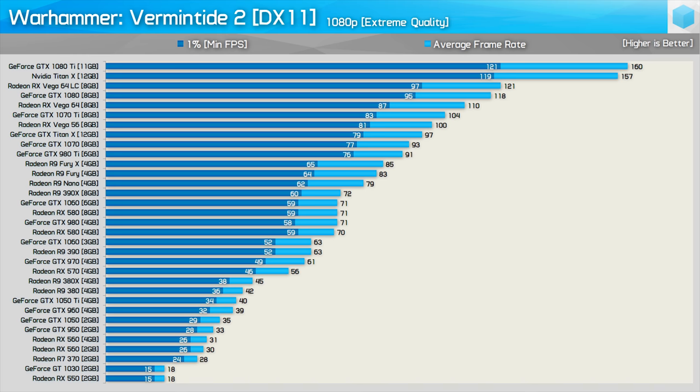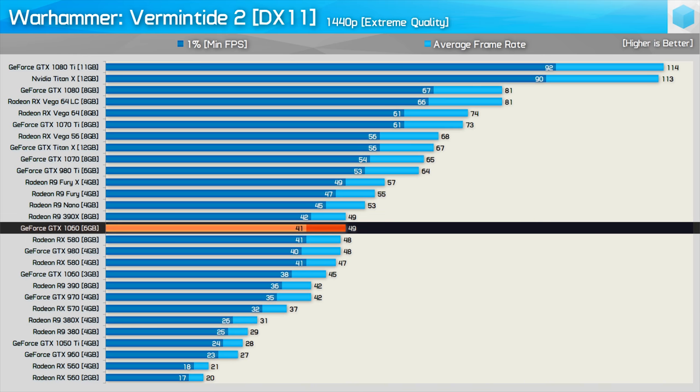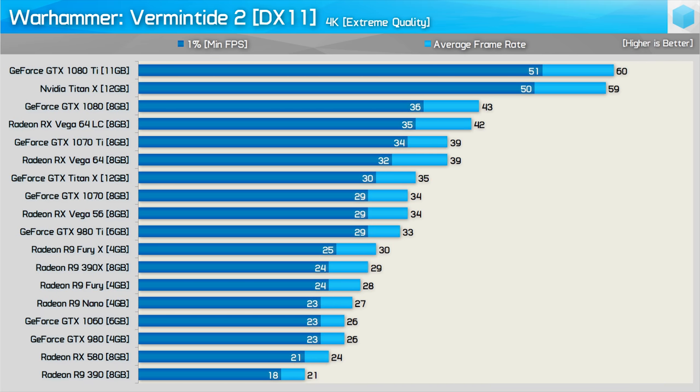Here's all 33 current and previous generation GPUs at 1080p crammed into a single graph. For the most part, we were able to keep frame rates above 40fps at all times, which is impressive given the visual quality. Five GPUs were dropped from the 1440p testing as they were too slow, and you could also cut out anything under the R9 380X. The GTX 1060, RX 580, GTX 980, and R9 390X are the bare minimum for the extreme quality preset at 1440p. At 4K, just 18 GPUs were tested, but even then you could drop half of the cards tested.